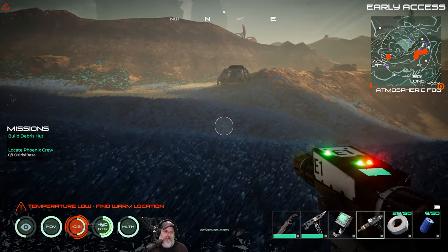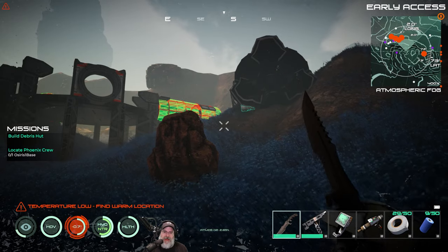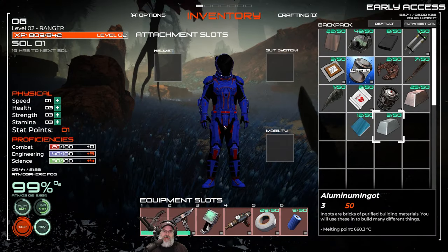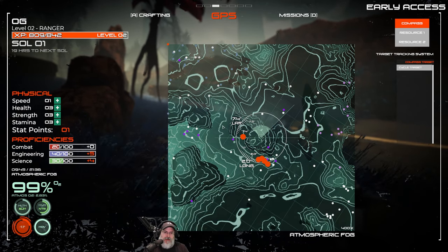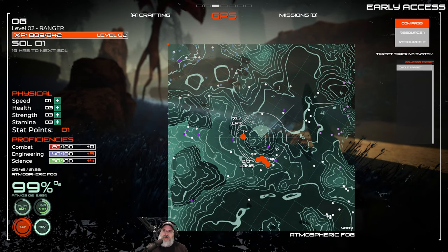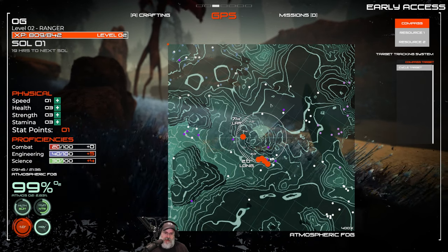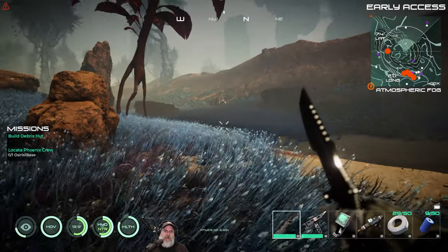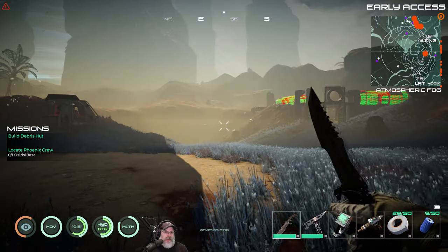Let's go ahead and figure out where we want to set up our base. F1 is inventory, F2 is crafting, and F3 is the actual map - we didn't have this in the release version. So we can actually look at the map now and see where we are, which is really nice. I think the overall map is still the same but it just has a lot more features to it, though I'm not a hundred percent sure.